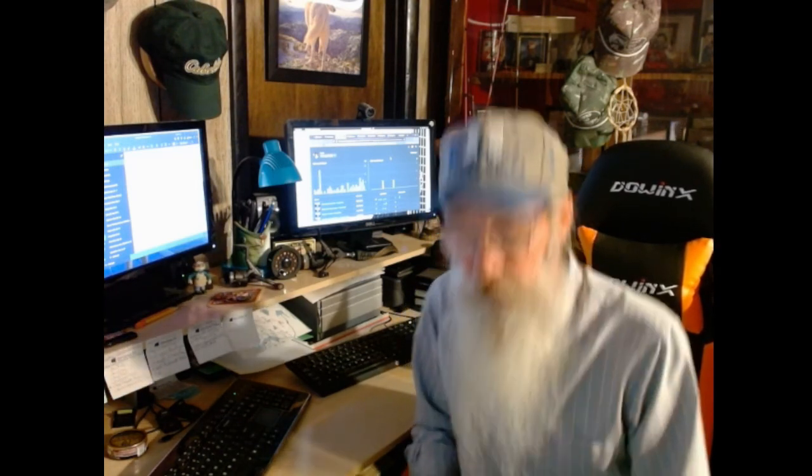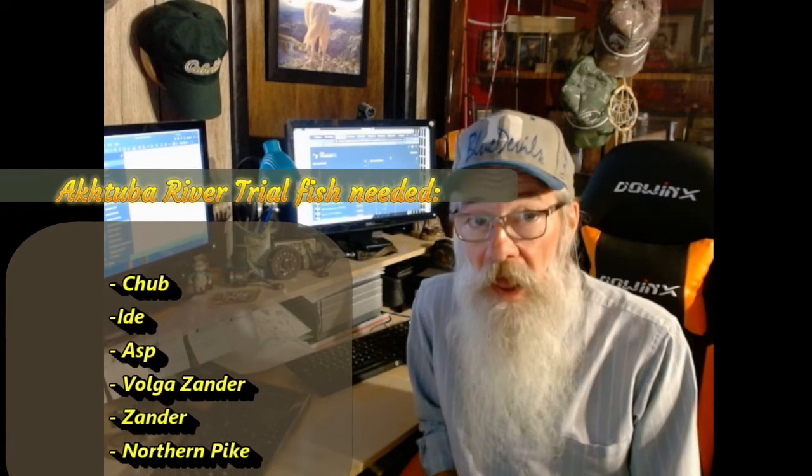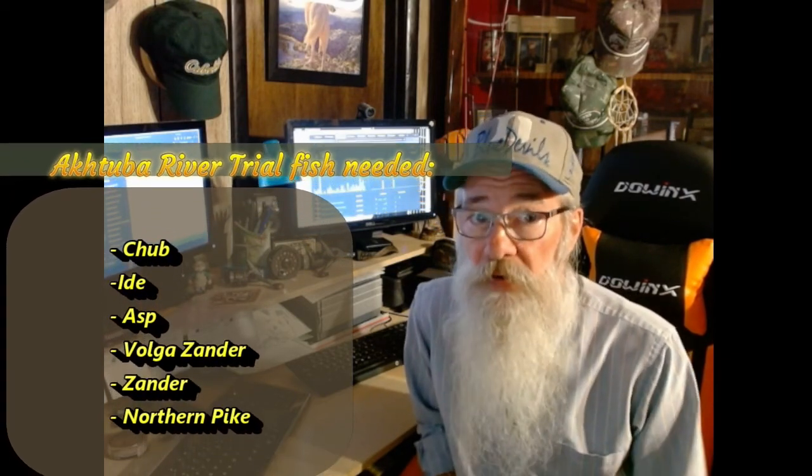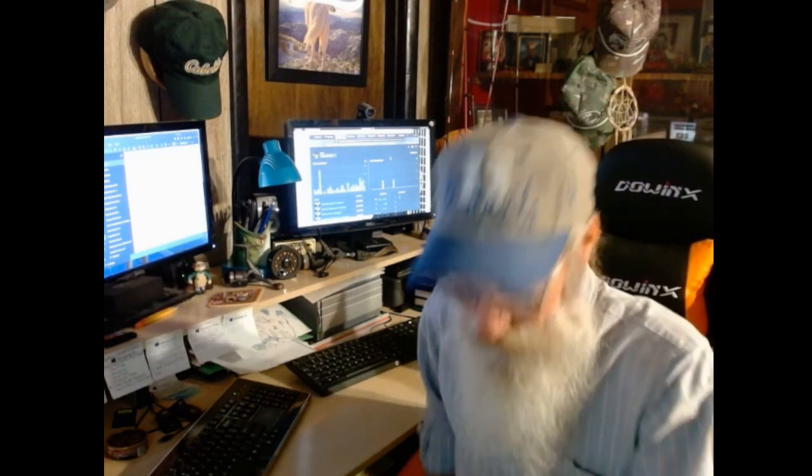Welcome! We're in Russia on the October River. We just completed Exploration One and Exploration Two, and we're going to do the Trial Mission here. What are we going after? We are going after the chub, the ide, the asp, the Volga Zander, regular Zander, and the Northern Pike — six fish to get, all medium-sized. We're done with the pan fish for now.